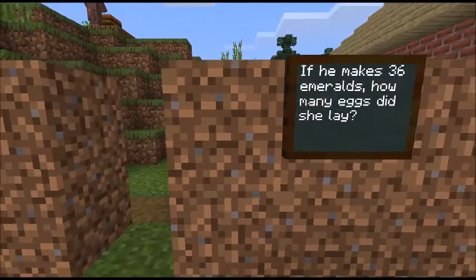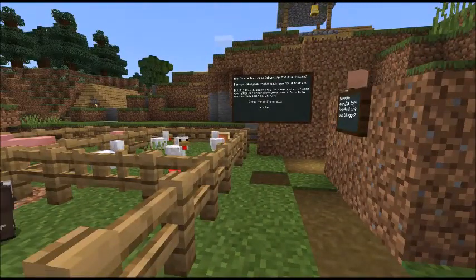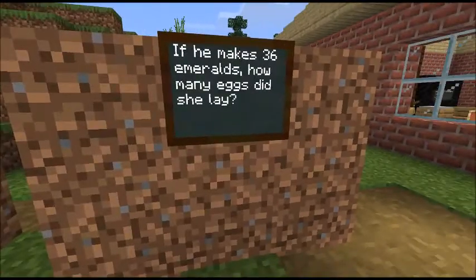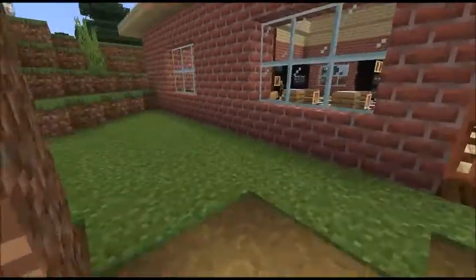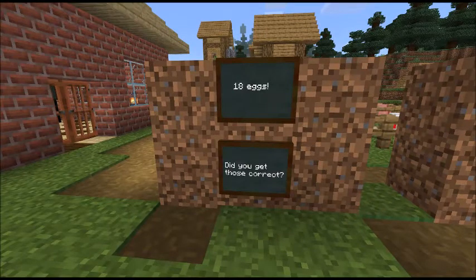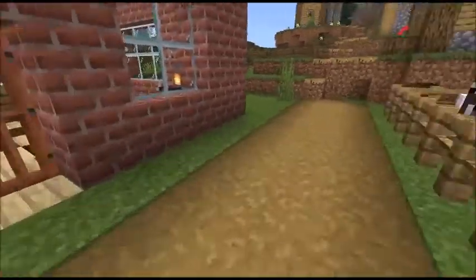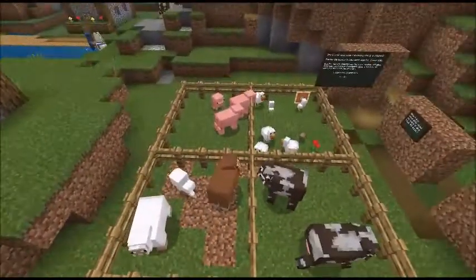If you're thinking this is really easy — yeah, it is. This is what maths is about, it's great fun. So if he makes 36 emeralds — someone gives him 36 emeralds for the eggs he gives them — how many eggs did she lay? We know that E equals 2M, he's got 36 emeralds. How many eggs must she have laid for him to get 36 emeralds? The answer is 18 eggs. If she laid 18 eggs and got two emeralds for every one of those eggs, that would end up with 36 emeralds. I always say repetition makes it go into your brain.